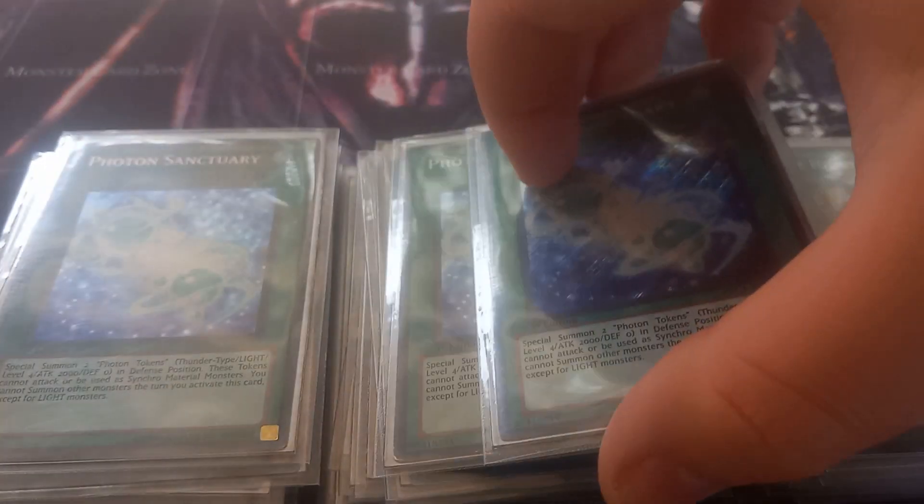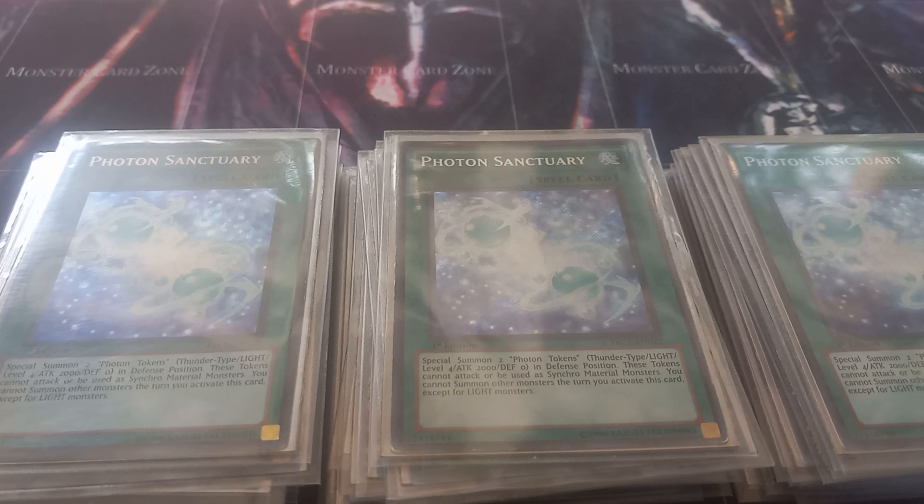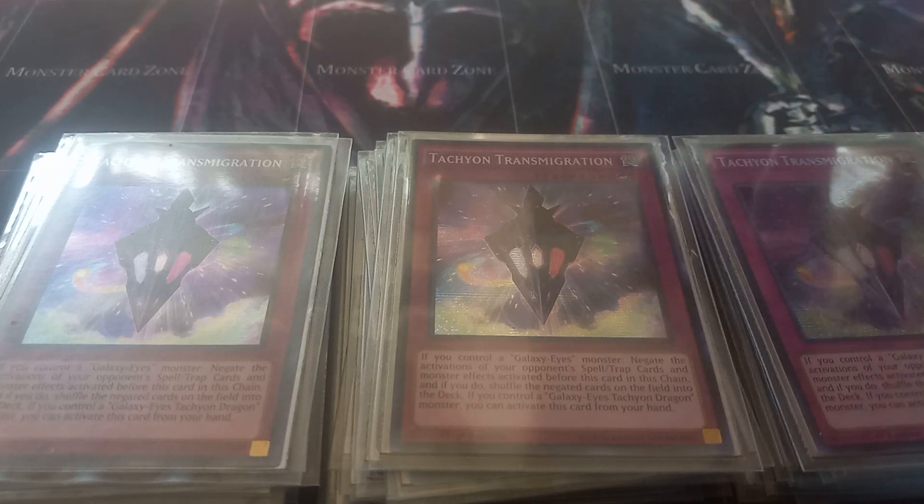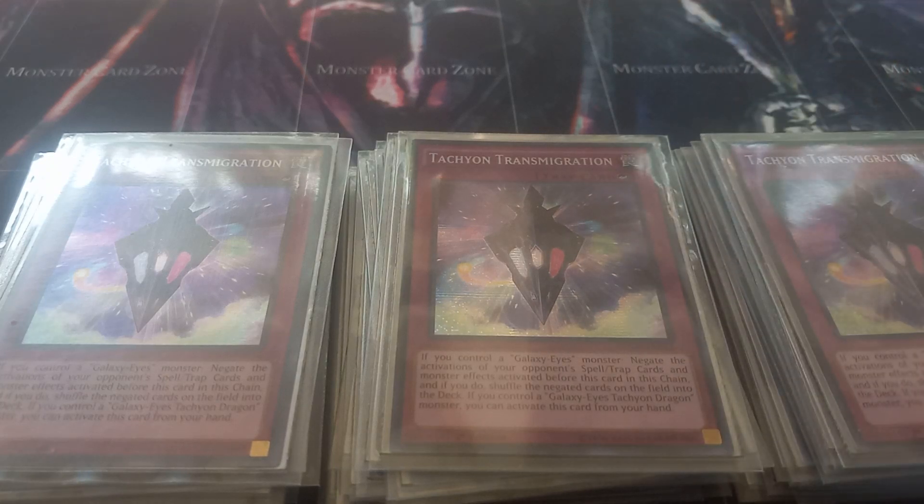Then to finish off the spells I play three copies of Photon Sanctuary, which gives you two Photon Tokens that are level four light Thunder monsters with 2000 attack and zero defense. They're essentially in here in case you need a Photon or Galaxy in play or just need a quick way to get to Galaxy Eyes. To finish off the deck I play three copies of Tachyon Transmigration. I still think Transmigration is the best counter trap in the game — to activate it you have to control a Galaxy Eyes monster, though you can activate it from your hand if you control Galaxy Eyes Tachyon Dragon. It negates every card in your opponent's chain and shuffles those cards back into the deck.